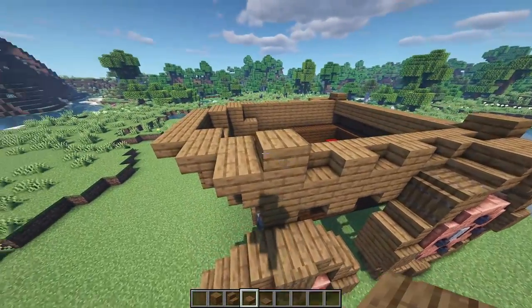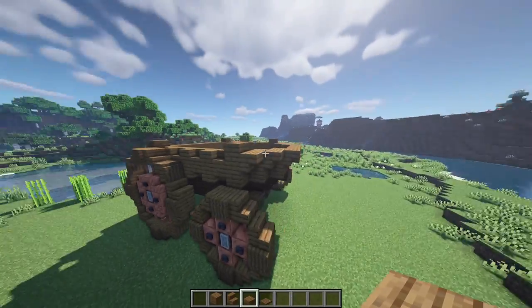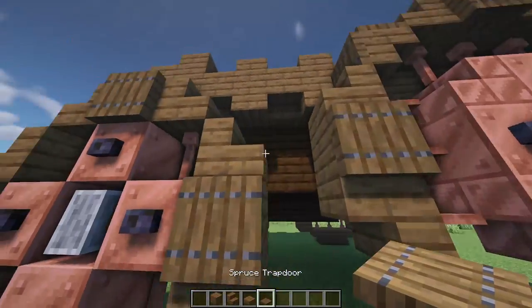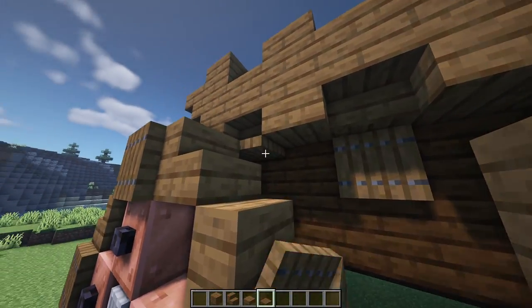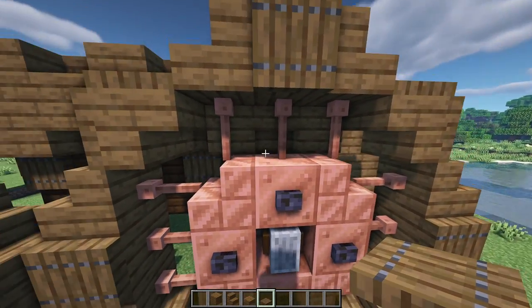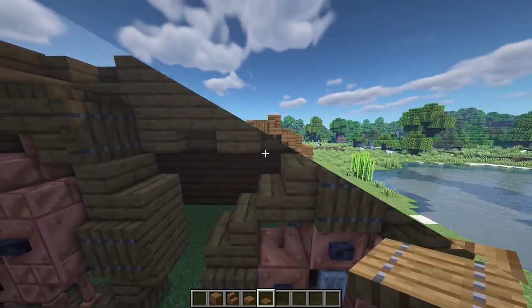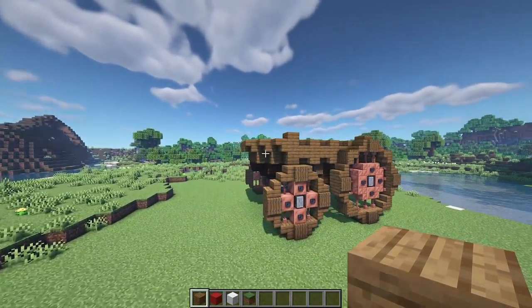Add a slab on top of the end one to match the back. Then come underneath and every time you have an upside-down stair, place a little spruce trapdoor. Do that on the other side as well. With the base of the wagon all done — minus a few details — we're going to start working on the main structure.